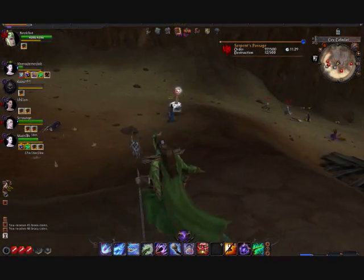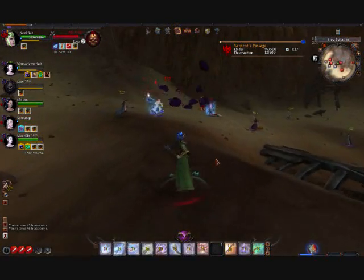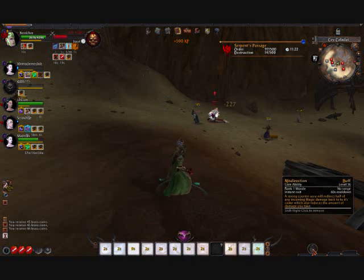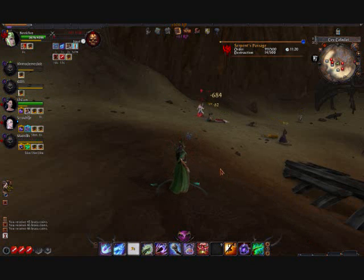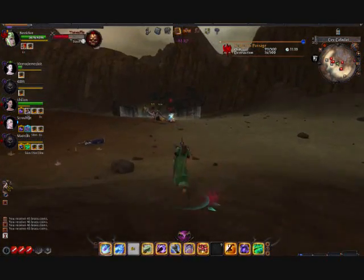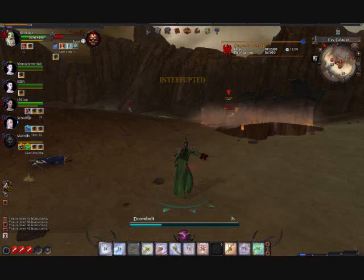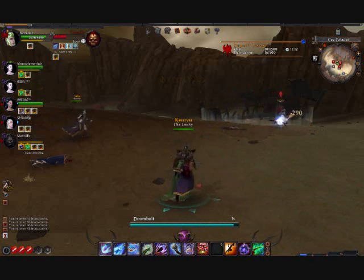I got realm points and experience for that. Instant cast DOTs — I have a couple of instant cast abilities, including this ability that I just used. I can't think of what it's called off the top of my head, but several instant cast abilities which make running and using spells really easy.